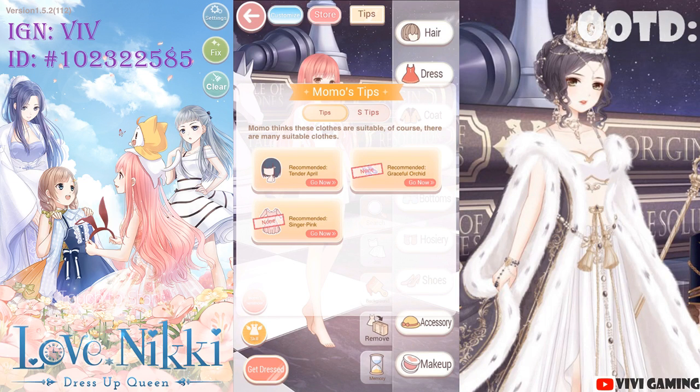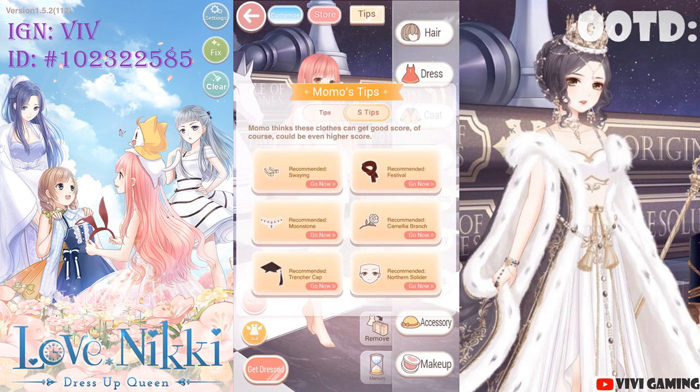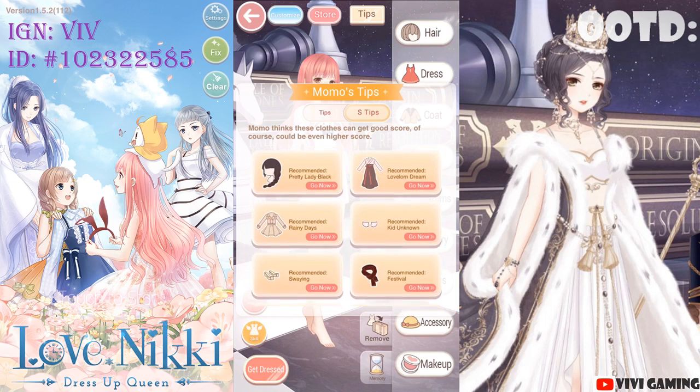First up, Momo's tips will be your best friend. Listen to Momo's S tips especially, because he's going to tell you the 5 attributes you need to get a good score.